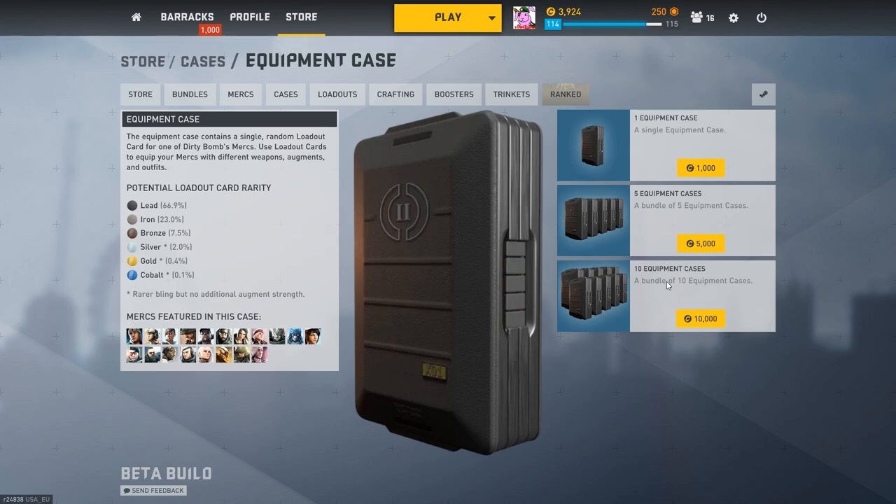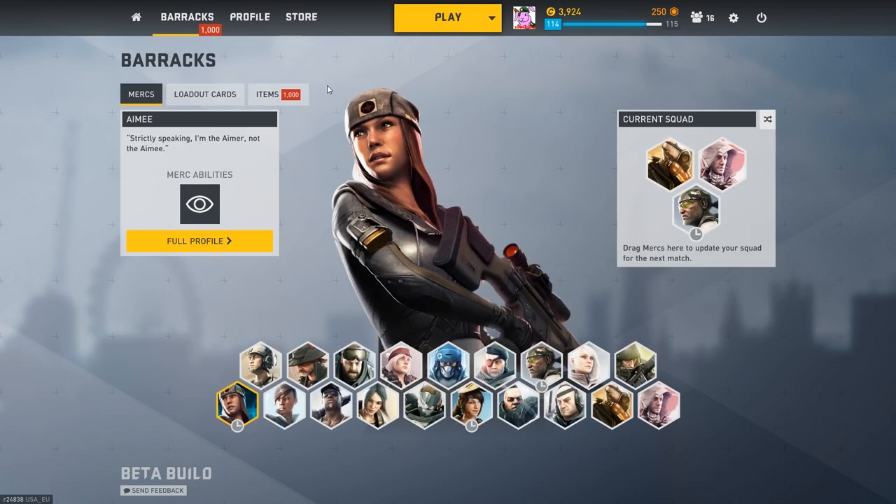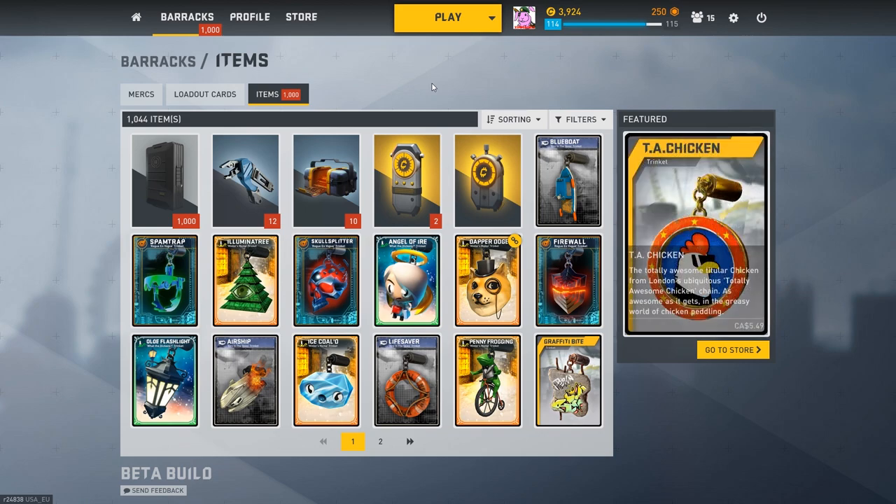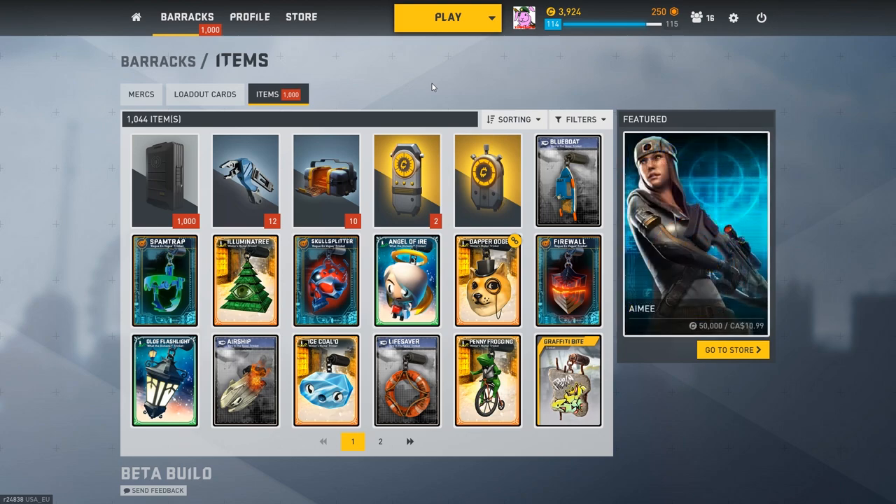If it was a thousand, it would take me forever, my hand would be dying. Statistically speaking, I should be getting at least one Cobalt, right? Who knows? It's also Crafting Week, so this is perfect because all those Leads and Irons are going away to Fragments, and I get a bonus now because it's Crafting Week — that's awesome! I have great timing that I hit a million credits.